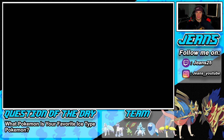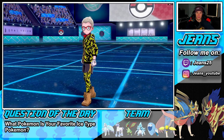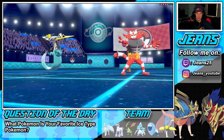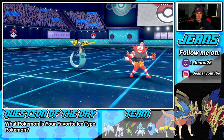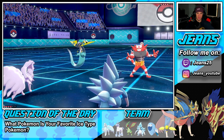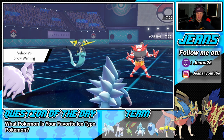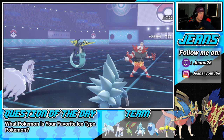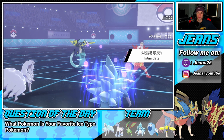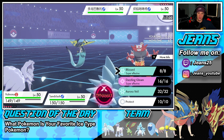His lead is Incineroar and Dragapult so he can fake me out. I'm still Dynamaxing — the intimidate drop isn't really a threat if I can get rid of Dragapult, that's enormous. Going for Aurora Veil and then maybe an Icicle Crash. I might just Dynamax and go for the Hailstorm. Dragapult just poses such a big threat on the table.